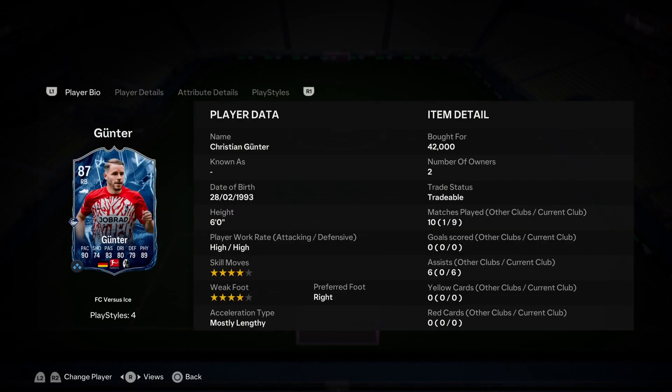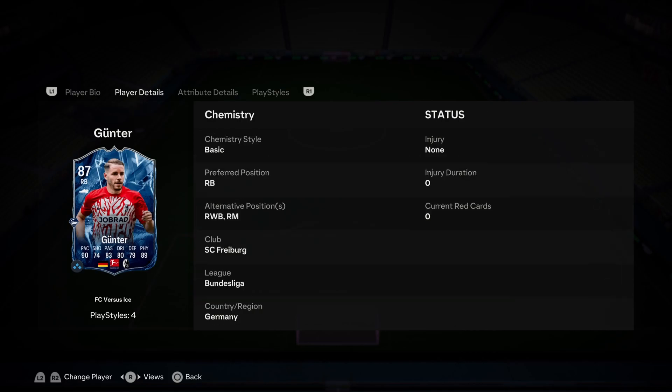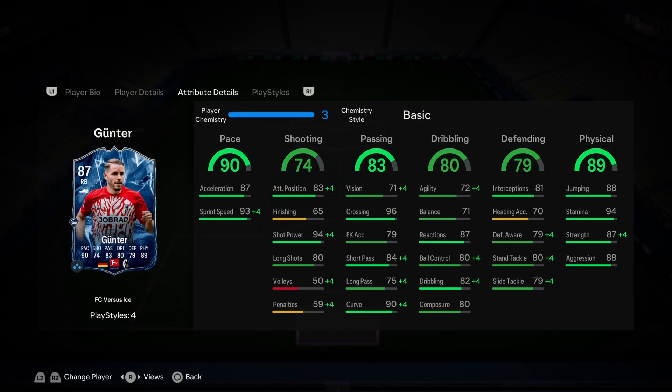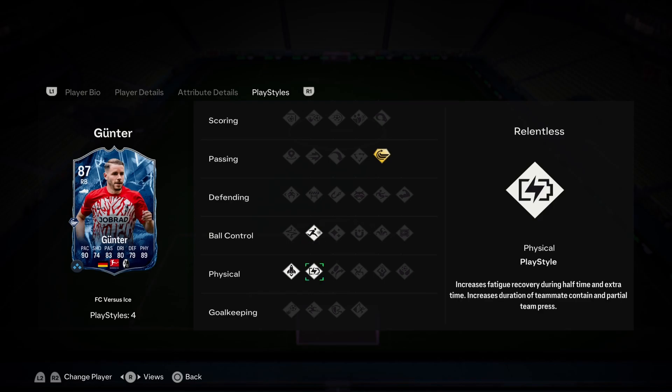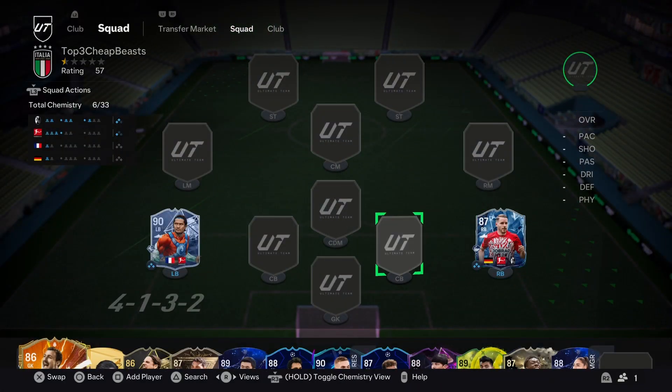The other honorable mention is Ice Gunter. This card is crazy — 6 feet tall, high-high work rates, 4-star skills, 4-star weak foot. Stats that look like a center mid. He's got the pace to back it up. Great card again for under $30k. 94 shot power as well. Not the most play styles, but he's got the ones you want: Rapid, Quick Step, Relentless, and Whipped Pass Plus for those last-second crosses. A great card for under $30k — really hard to beat.